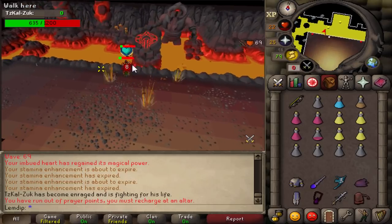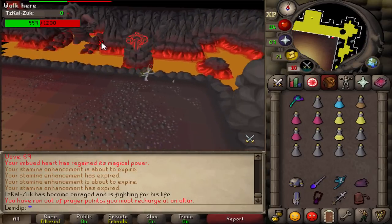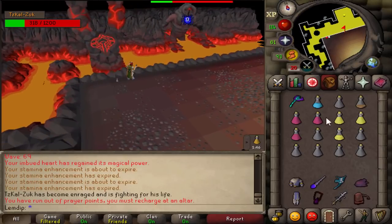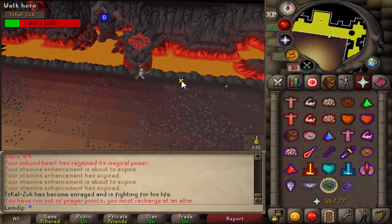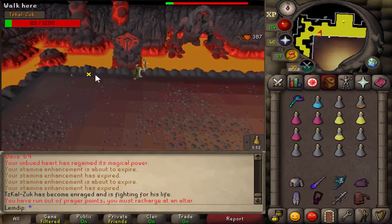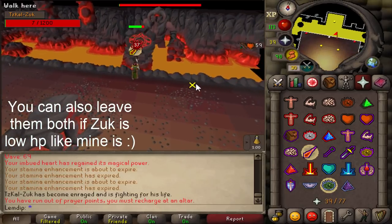When healers spawn, put on redemption, make sure you're range-potted up, and use your blowpipe run attack to hit all healers along the wall. The goal is aggro — not killing them quickly. Don't risk an extra hit on a far healer; move to the next one and make sure all are facing you instead of Zuck. This will likely take more than one shield rotation — take your time. After killing all healers, deal as much damage to Zuck as possible until the third mage-ranger set spawns. Repeat the same steps, kill the ranger fast, and then you can leave the mage alive, pray mage, and finish Zuck to zero HP. Congratulations — you now have your infernal cape.